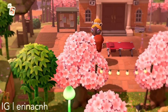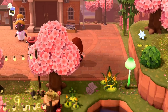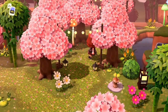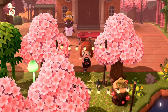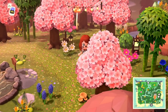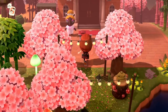Up next is this beautiful spring core island. I don't actually know what the whole island theme is — I'm just assuming based on the cherry blossom trees. Isn't this so pretty? I love the lead up to this one. The last one was very angular and straight; this one has a more natural flow into Resident Services. As you can see, there's this grassy path. If you want custom designs, you're going to have to check with the island creators, which are linked in the description.